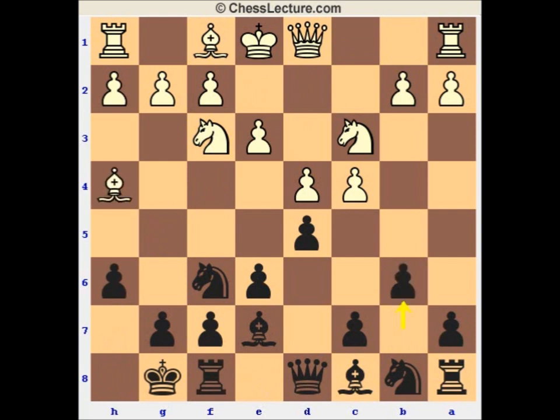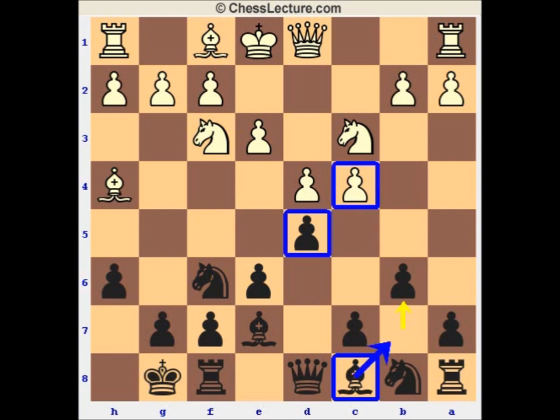This is the characteristic starting position of the Tartakower variation, and White has a lot of ways to play. The idea of the Tartakower — and indeed of many lines of the Queen's Gambit Declined — is that Black is trying to solve the problem of his light-squared bishop. Once you play e6 on move two, you've shut it in. So we have to figure out how to get this bishop into play. One very simple way is to put the bishop on b7; sooner or later these pawns will be exchanged and the bishop will have a great diagonal.